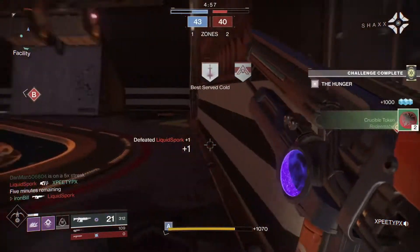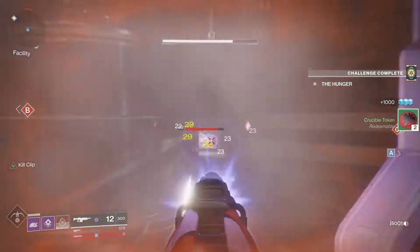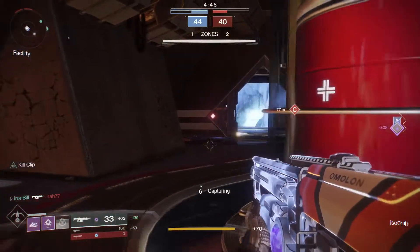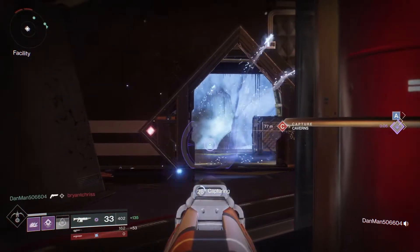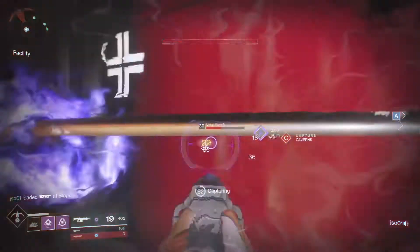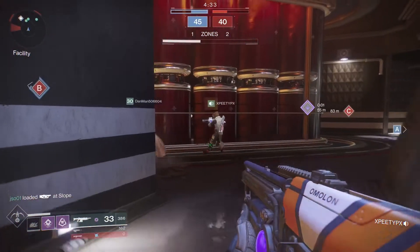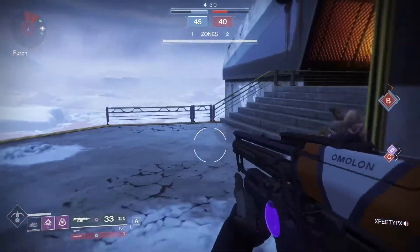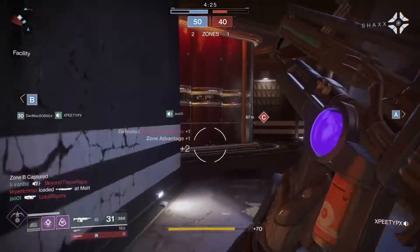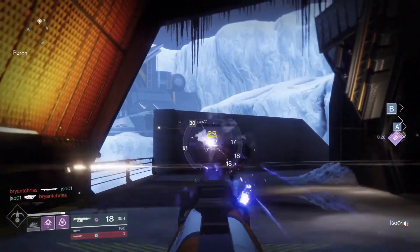At this point we're beginning to take a small lead and then things really begin to roll. We have a disadvantage on the zones but we're about to take B. I switched to a void wall grenade — I hadn't played that a lot but I think I like it. I see a guy coming around and meet him with a melee. That's the Knucklehead Radar right there — for a hunter, situational awareness is just so much better.